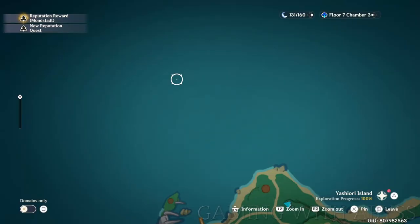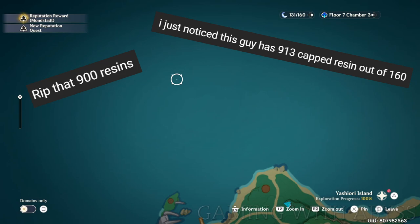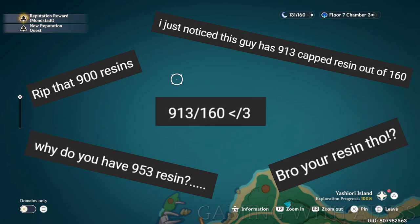Next, let's talk about your resin cap being at 160 and how you never want to go over it. One of the biggest mistakes I made early on was trying to stack resin as high as possible — I'd refresh it and let it sit at a thousand thinking that was fine. That is the worst thing you can do. You want to always keep it at 160 and below. When it's under 160, you'll automatically gain resin as you play throughout the day, but if it's at max you gain nothing. Always keep it under 160.